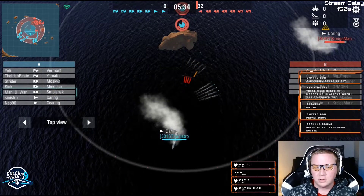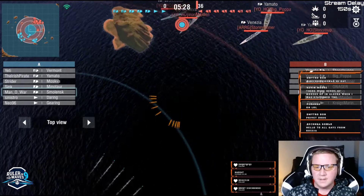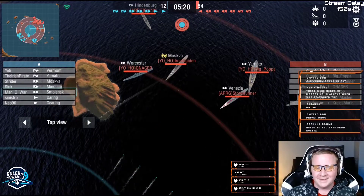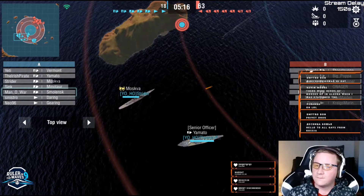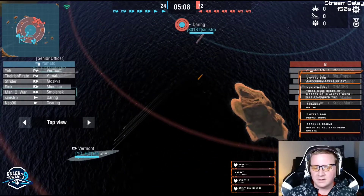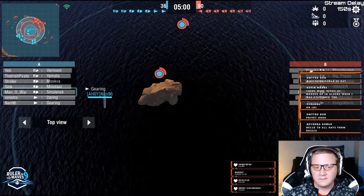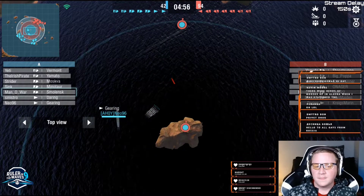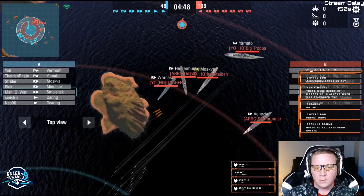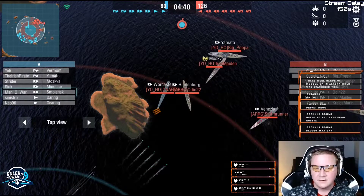Sinestro is launching area-of-denial torps, just trying to get them out there and make the enemy team think. It looks like we have two turtle strats meeting each other, so this is all about who can land the better shots, who can focus fire better, and where the RNG ends up. The Vermont can definitely land some alpha, but can it survive being targeted? Man of War is smoking up in the small lens, and we have the middle cap taken. Those area-of-denial torps will be powerful in a turtle strategy, keeping the enemy thinking and moving rather than shooting.